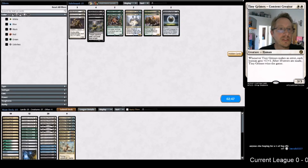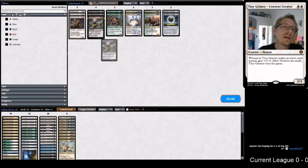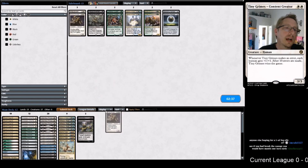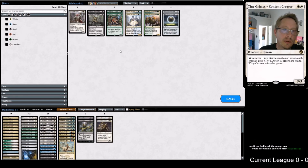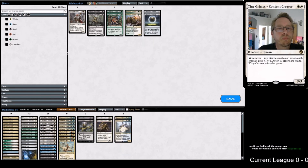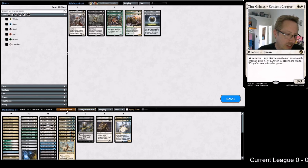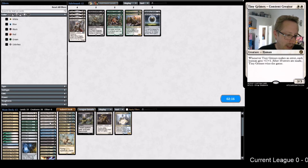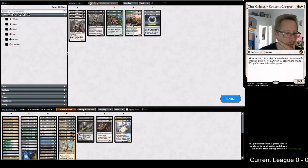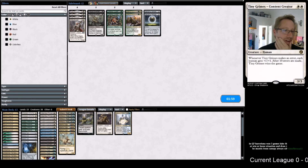How the heck do we sideboard this? Definitely want the Dismembers to hit the Allosaurus Rider. Protection from green and black is pretty great here - I didn't even think about Mirror Entity for this matchup. We probably want the Deputies. What do we toss? I suppose Thalia - if we could get Thalia immediately maybe. I'm not sure there's anything else I really want to cut. I think we want to leave Meddling Mage to name Neoform.